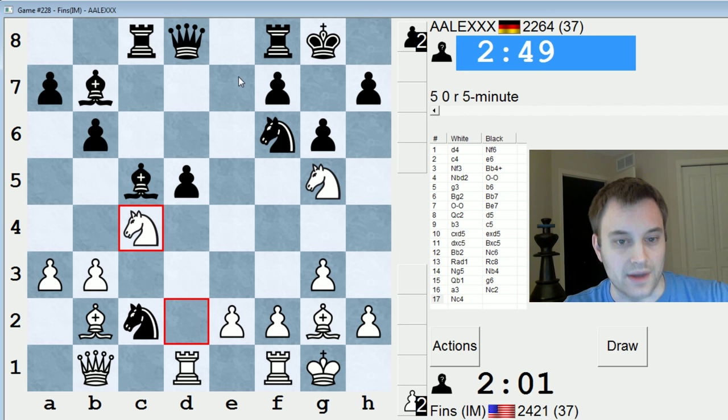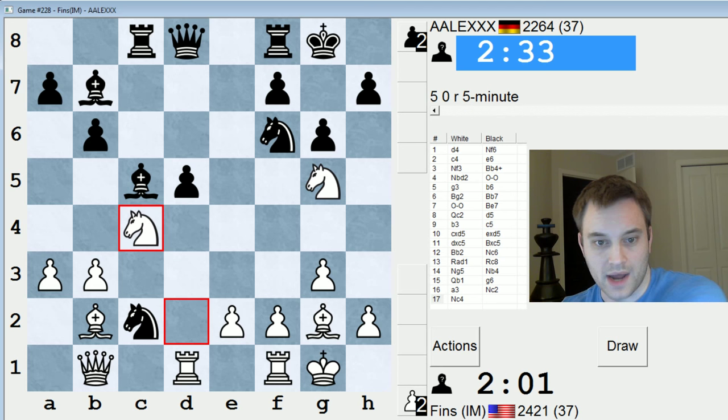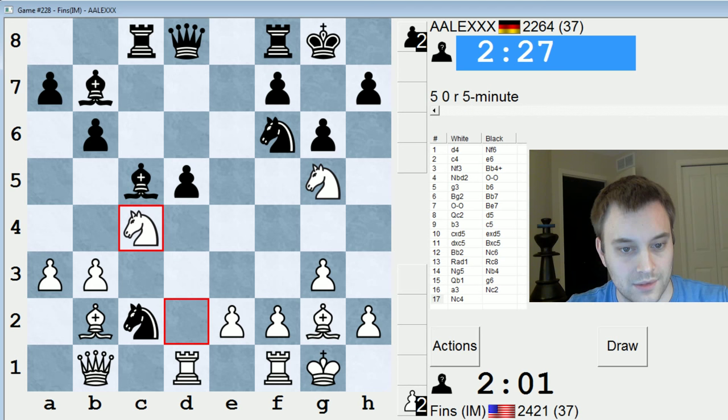What will I do on queen e7? I can just take on c2, they take on c4, I take on b7 — and that queen would be overloaded. I would win a piece in that case. It's not immediately apparent to me how black gets out of this dangerous situation. Knight c2 is pretty bold — knight c6 would have been more normal there, although that was looking good for me as well.